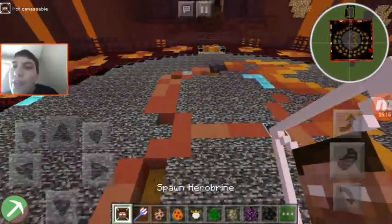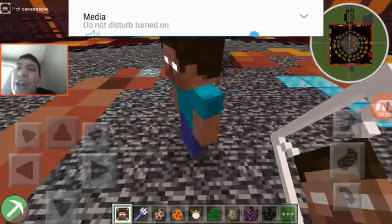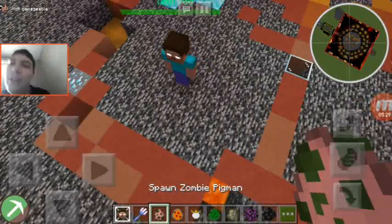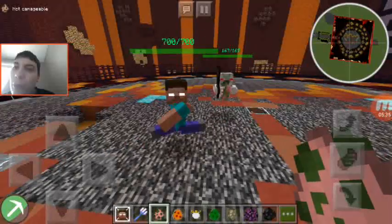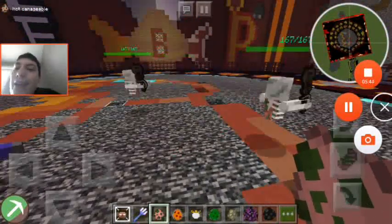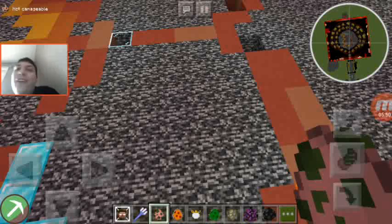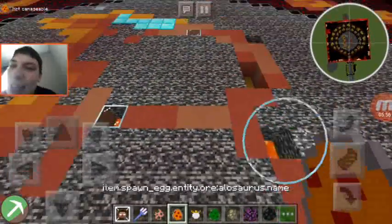Since we're five minutes in, let's go ahead and start. Here is Herobrine - it's insane how it only takes two pixels to turn Steve into a monster. Let's spawn in two for a fair fight. But out of all things, Herobrine and the Ghost Pigmen don't attack each other - what are the chances of two mobs that fight everything not fighting each other? Anyway, moving on to the Allosaurus.